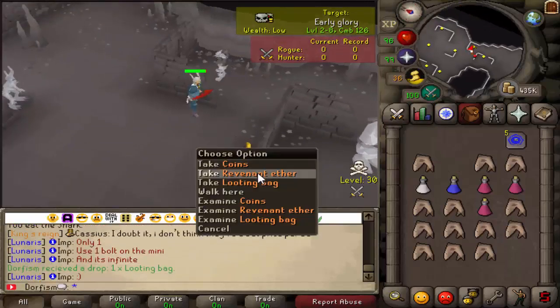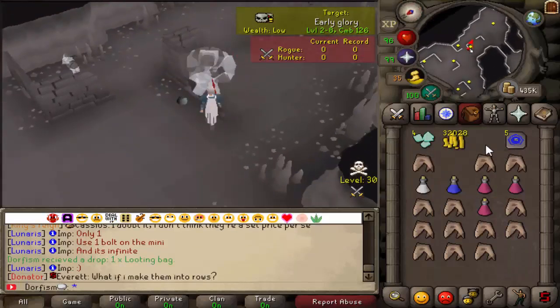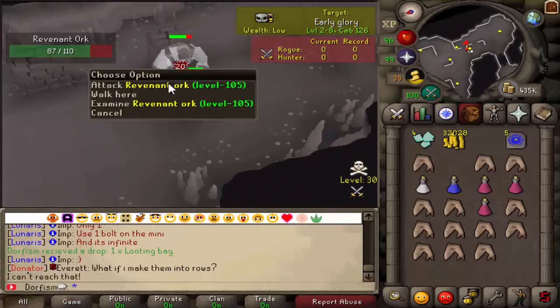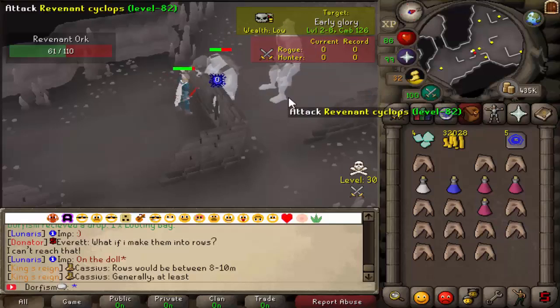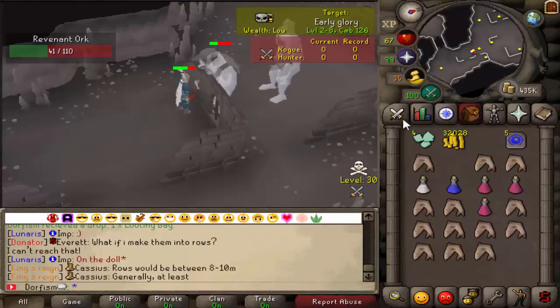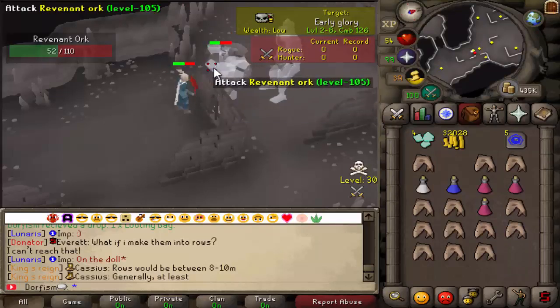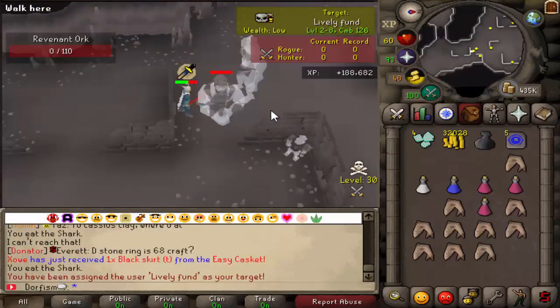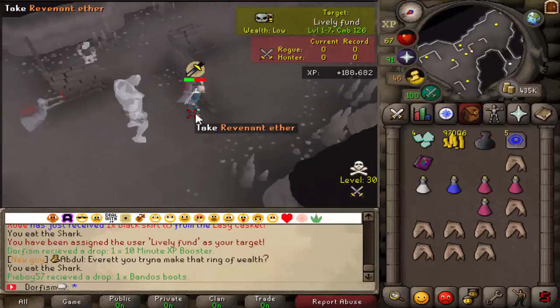Our first kill at revenants gets us a looting bag and some ether. As you can see they're very easy to kill — I'm in absolute poverty gear here and it really doesn't take much. I'd only recommend watching out for PKers, so definitely bring an amulet of glory or something you can teleport out with from 30 wilderness or below. It's pretty good money here at revenants. I also got a 10-minute XP boost drop — I'm going to hold onto it and pick up the rest of the items.